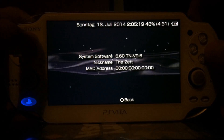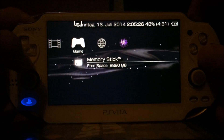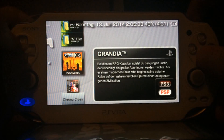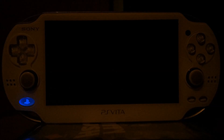As you can see, 6.60 TNV version 9.6, and the biggest feature of this version is that you can now use sound in PlayStation 1 games. I will start my favorite PS1 game, Grandia, and it should have sound even though I started it from the XMB instead of from the Vita home screen.